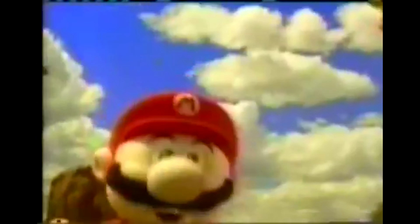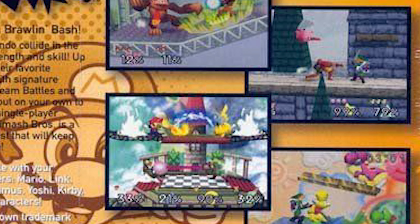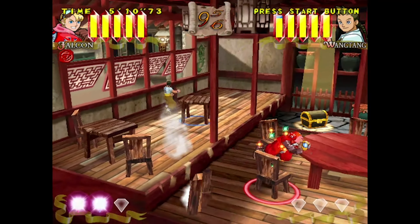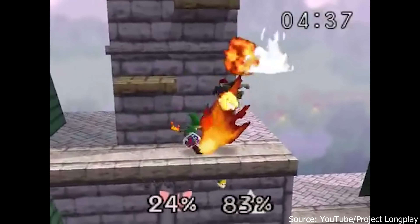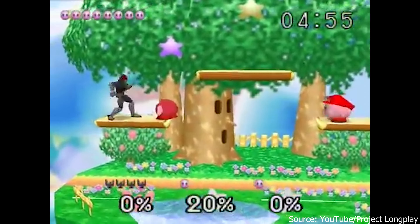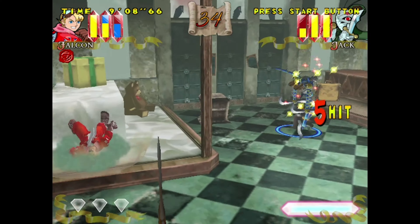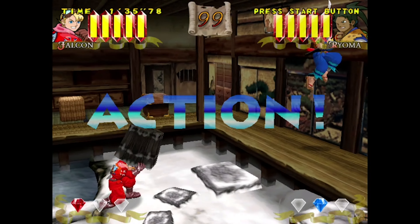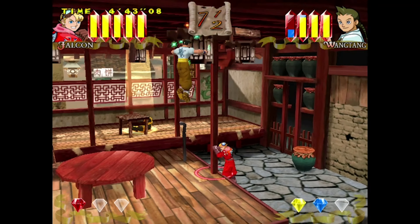Being developed independently at almost the exact same time as the game that defined the Arena Battle genre — Nintendo's Super Smash Bros. — Power Stone came up with a lot of the same ideas, but deployed in a much different way. Smash Bros., for all its craziness, is still relatively two-dimensional, working left to right and right to left. Power Stone is fully three-dimensional, running between upstage and downstage, on stairs, on platforms. And essentially everything in the stage is interactive, which really leans in to the delightful chaos.